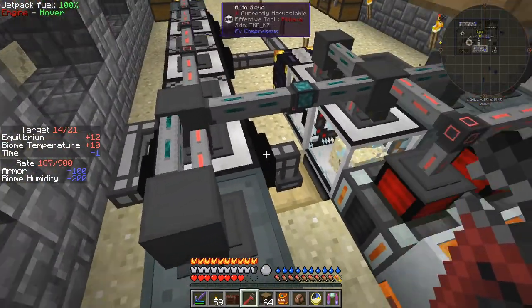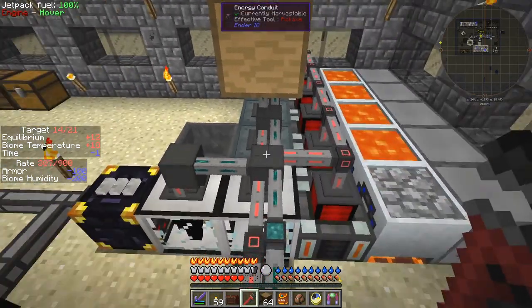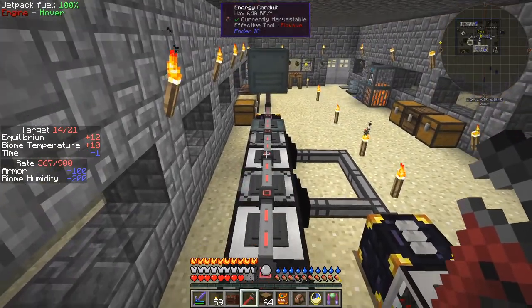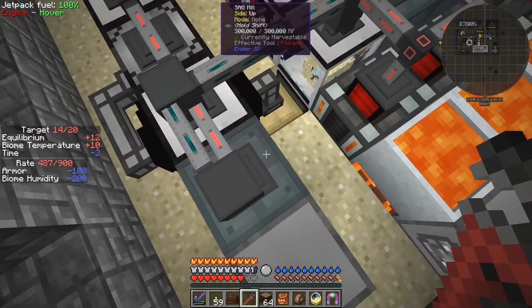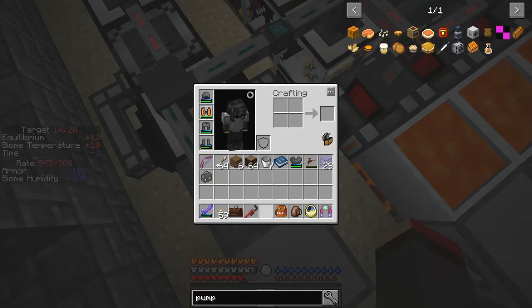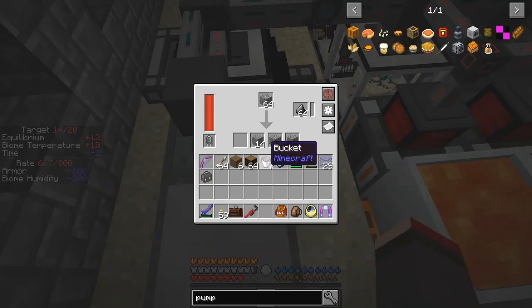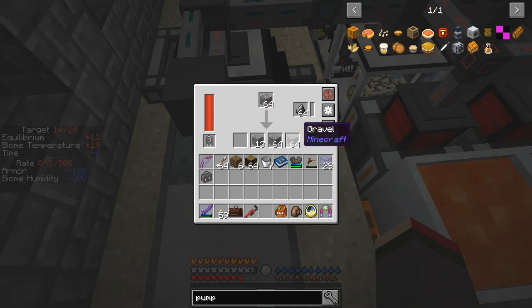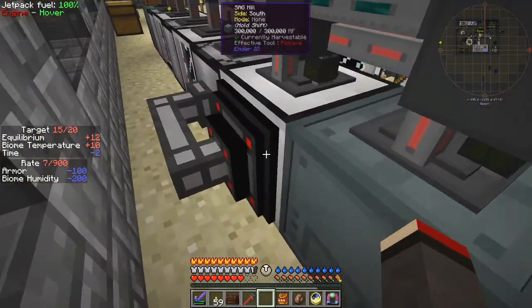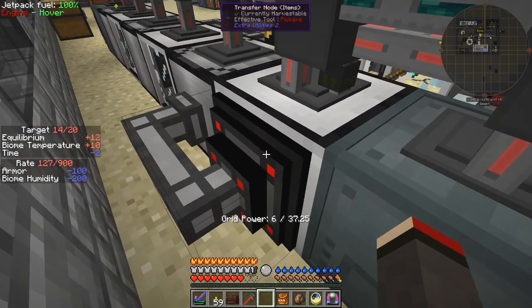That's providing power, so all I've got is a few energy conduits down here. As you can see, there's another cobblestone generator feeding a SAG mill. This one here is basically using 60 RF per tick max, and it's producing gravel. The gravel is being sent into here by the SAG mill, because the SAG mill can push items out.